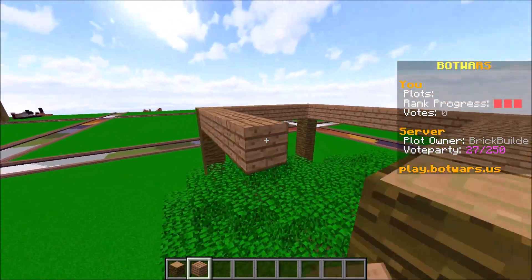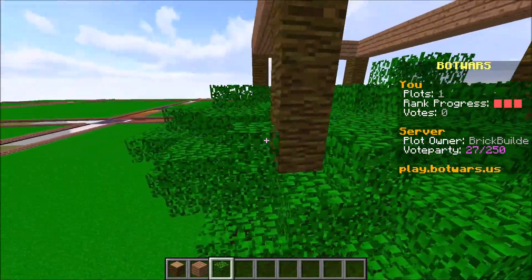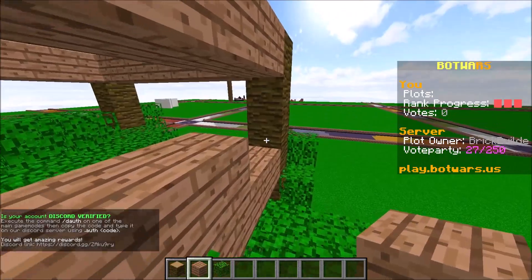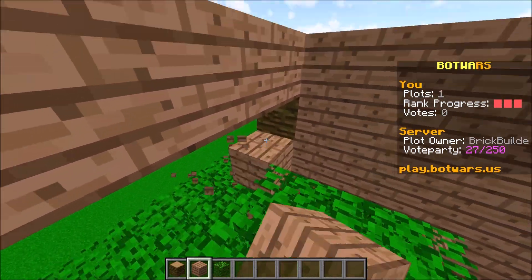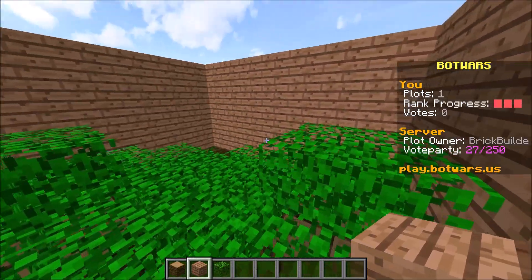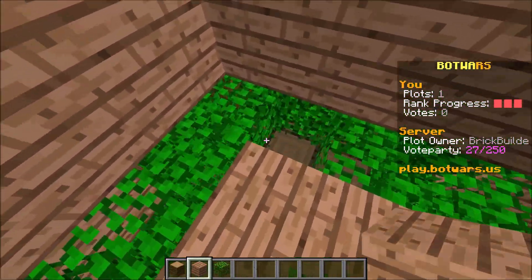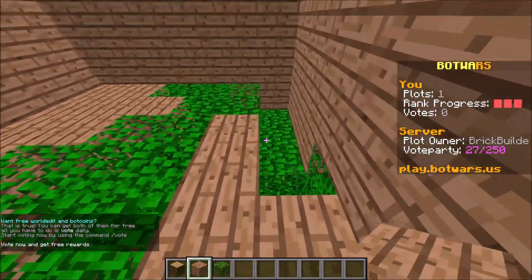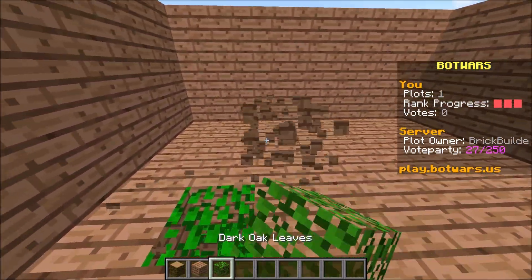We got our box successfully done. We're gonna try to cage the bottom of these things in leaves as best we can so it just looks like they go into the tree. We're just gonna cover these walls at first. We're gonna fill this mostly with planks and only have some of it be leaves, so it looks like leaves are overgrowing in here, which I think will look the most successful.